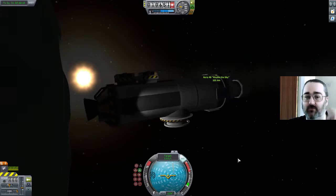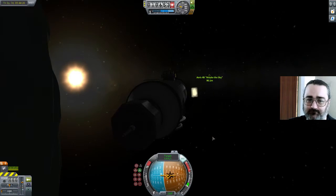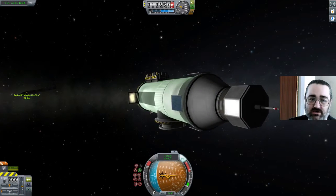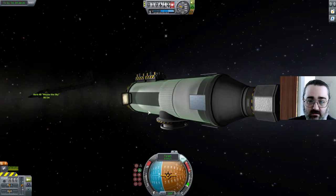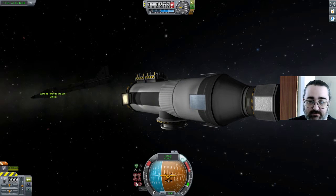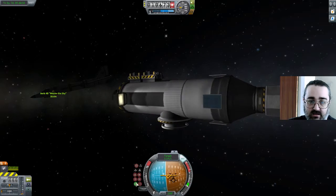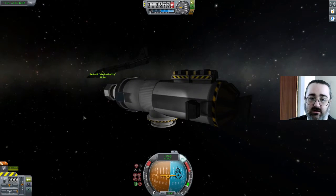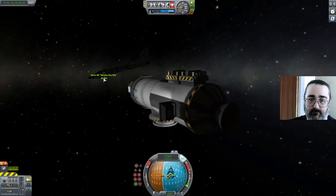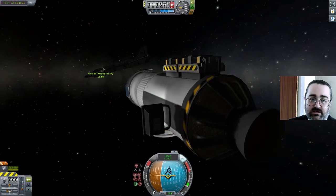So what I did before — what I attempted to do before — I actually tried to fly the plane over to the fuel ship. Which turns out to be a bad idea.